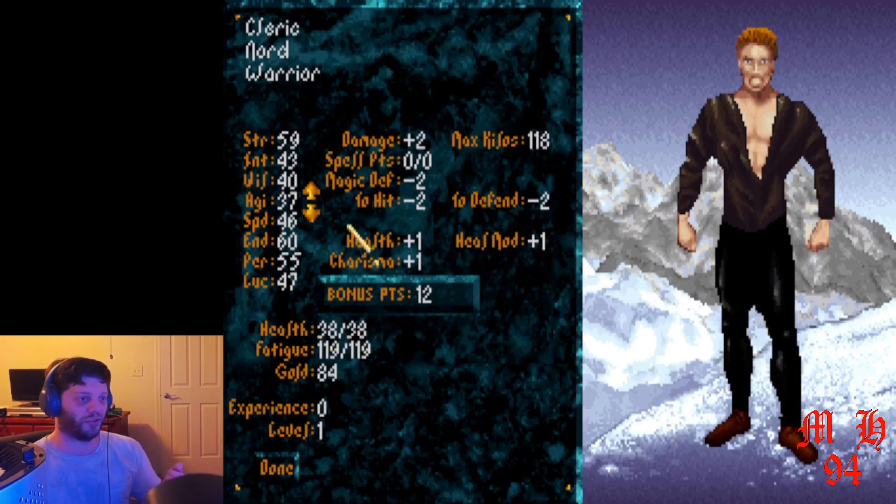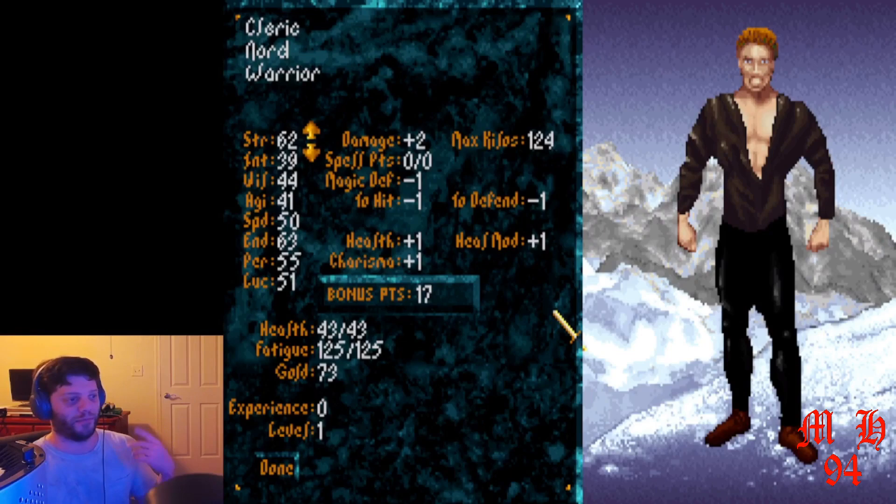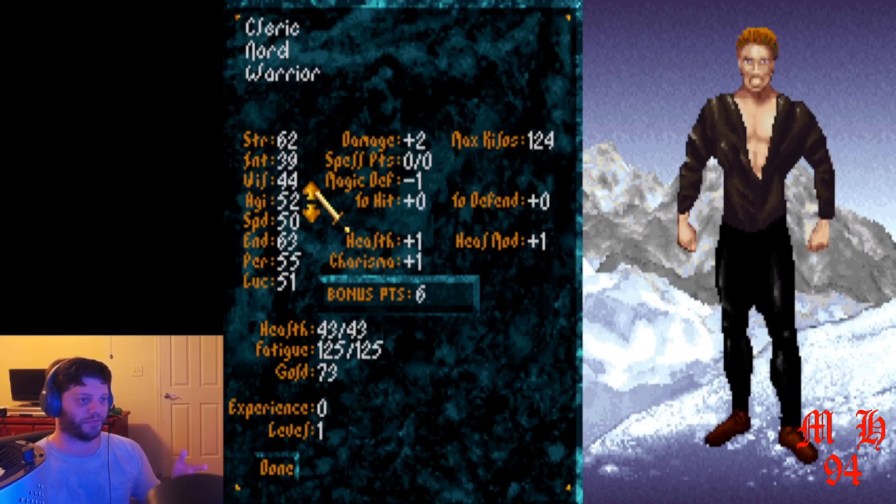It's given me 12 points to distribute. If I distribute it all to agility, these numbers tend to go up. Now, say I'm not happy with the stats — I go to done and I have a chance to reroll them, and I can do this as many times as I want to. On the reroll, it's given me more points to distribute and my agility is now at 41. If I distribute all 17 points to agility, it's now at 58 and my chance to hit and defend is now plus one.